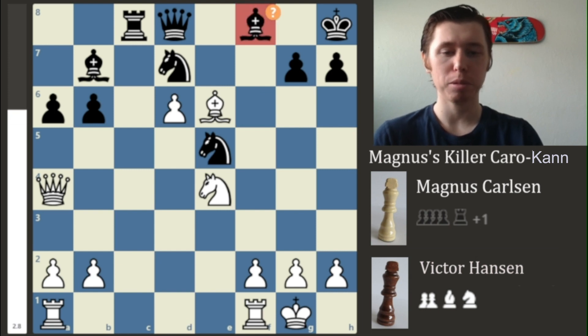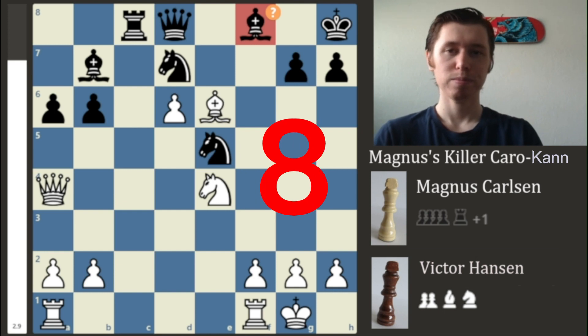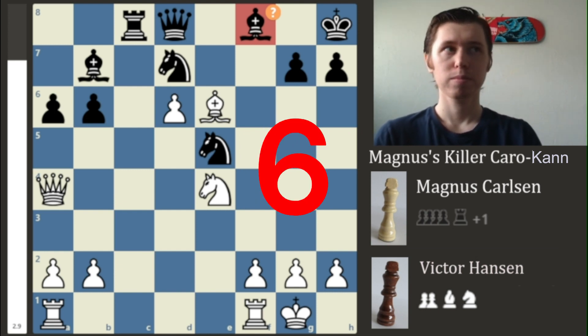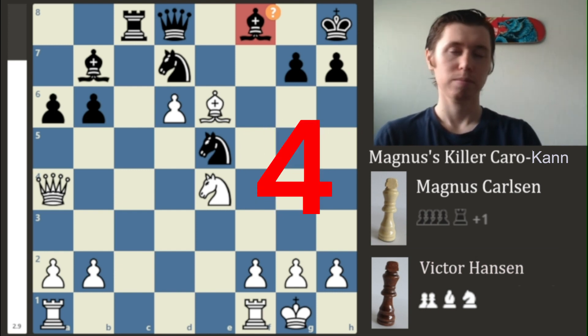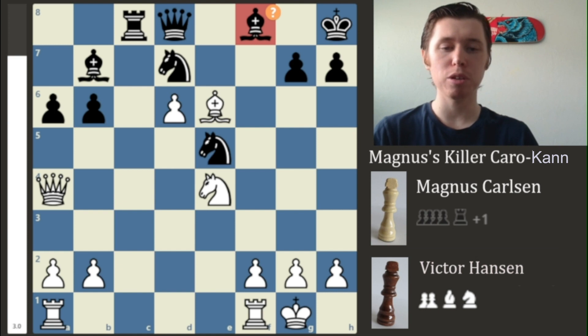There is one move in this position that gives a plus 2.9 advantage to Magnus. There is only one move, and I'm going to see if you can find it — it will come back in just a moment. The answer is the move F4.